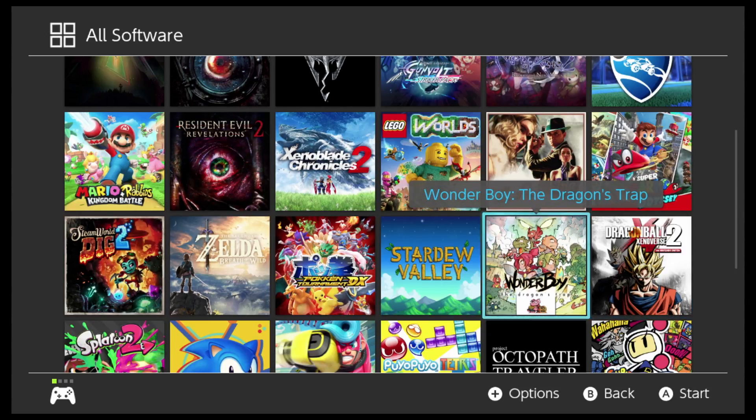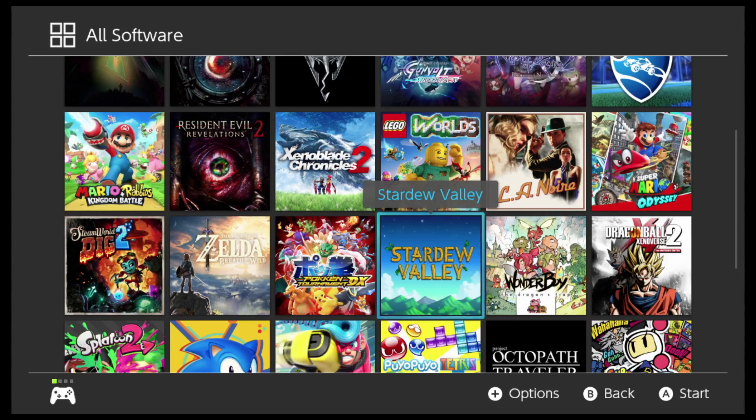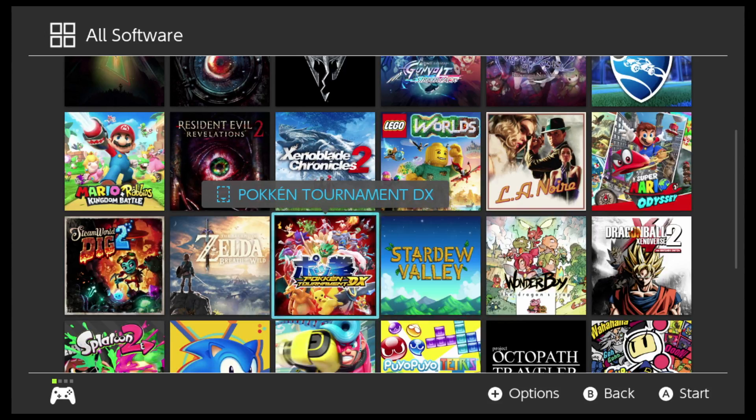Dragon Ball Xenoverse 2. Wonder Boy: The Dragon's Trap — interesting thing about this game: it's a platformer, but you can actually switch between old-school graphics and hand-drawn graphics on the fly with the push of a button. It's pretty neat to see. Stardew Valley. If you like Tekken but you like Pokémon, check out Pokken Tournament DX, because it's Tekken with Pokémon. It's pretty cool.